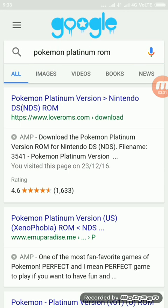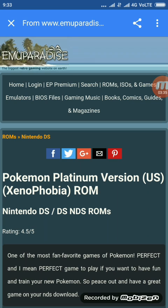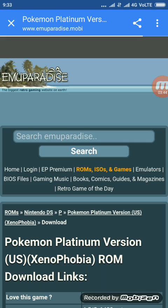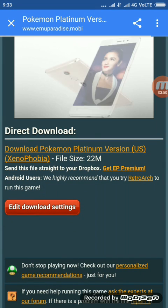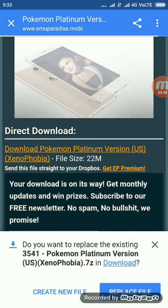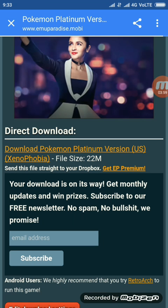Now go to the link — Pokemon Platinum on Newer Paradise. The link is in the description if you want to play this game, or any Nintendo game on this site. Just click the link, scroll down, and click the download link. You can even get it to your Dropbox if you want. I've already downloaded it as you can see right there — download it.